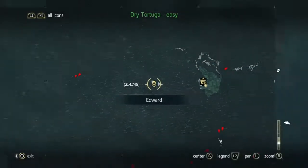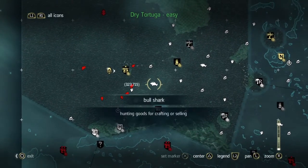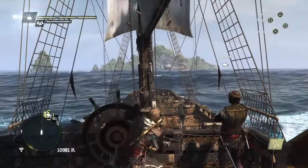So the first thing you've got to do is you've got to find a bull shark. And the reason why we're doing it is he's quite close. He's there, look. That's where we're going. So we're going to go hunt him.